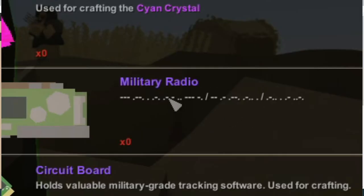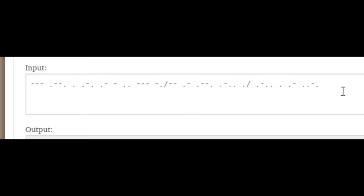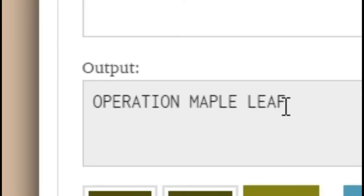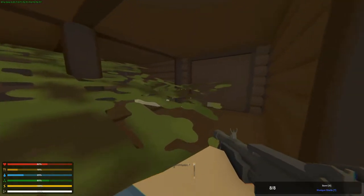Before we continue, I have something interesting to show. As we all know, the military radio has that message on it. So what I did is I went into a morse code translator, put in that message, and it spelled this — pretty cool. Anyway, on to the video.